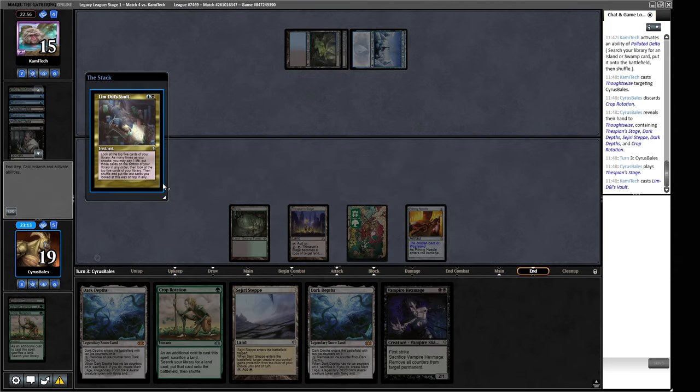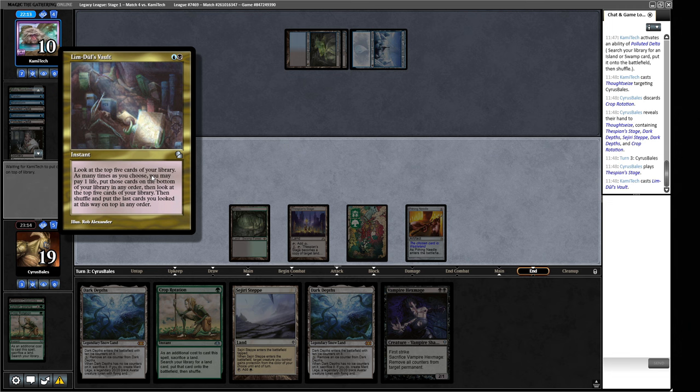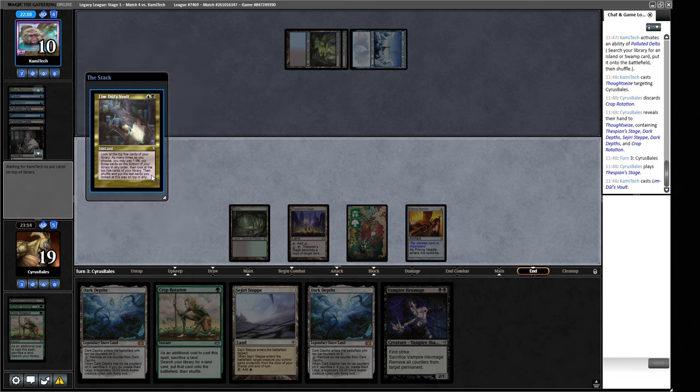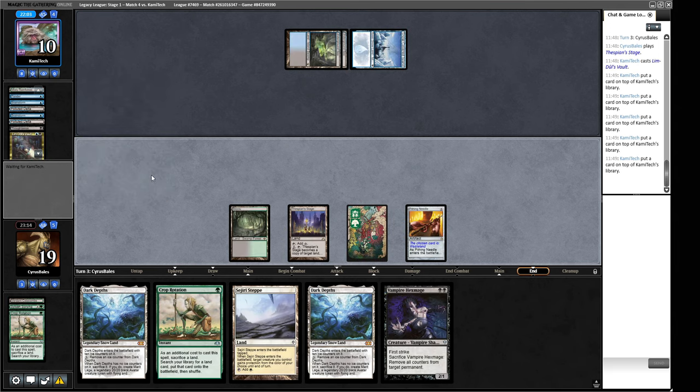Opponent plays Limdul's Vault — whatever they're doing, it's not a fair deck. Could be Blue-Black Show and Tell, Doomsday, some sort of Thassa's Oracle combo, or Tin Fins — unlikely with the island in play, but possible. Limdul's Vault lets them look at the top five cards and rearrange them; if they don't like them they pay one life, put them on the bottom, and look at the next five, so they'll always find a specific card. They cast Show and Tell.